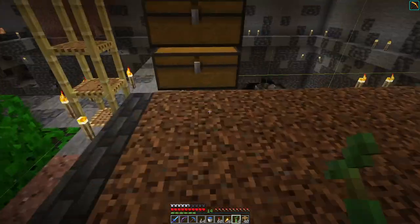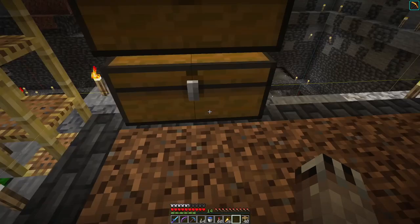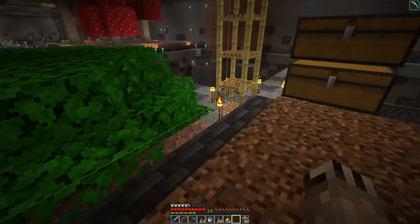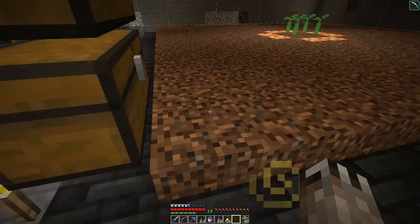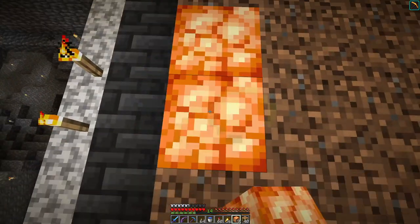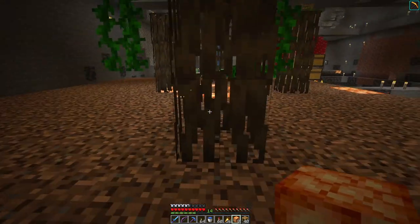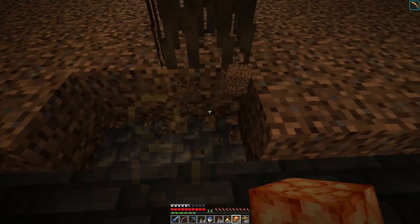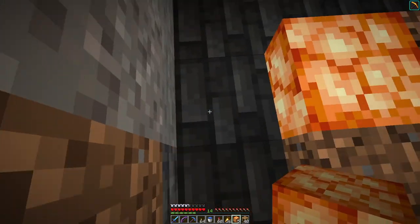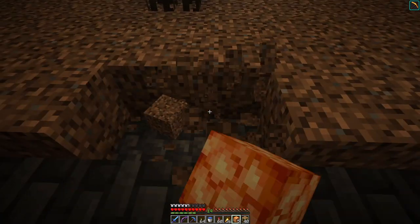Look at that — now they don't have to be grown in a four by four. Why did I not bring bone meal up here? And you can plant them on rooted dirt or coarse dirt — so that's cool. Very nice. It works! Oh, nice. So I've got the mangrove roots, which are really cool, and also the wood itself — the logs themselves.